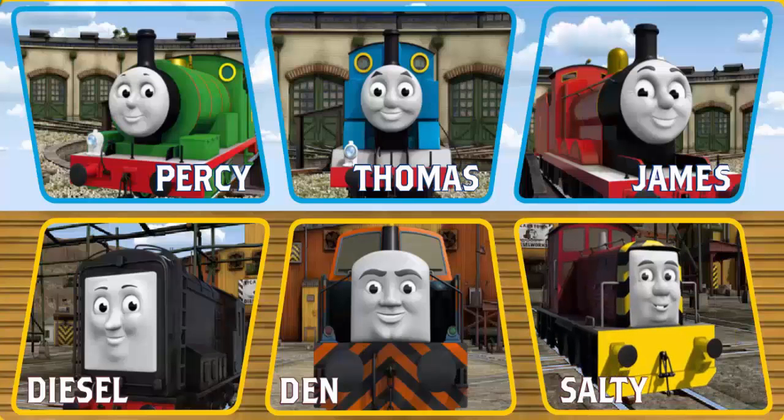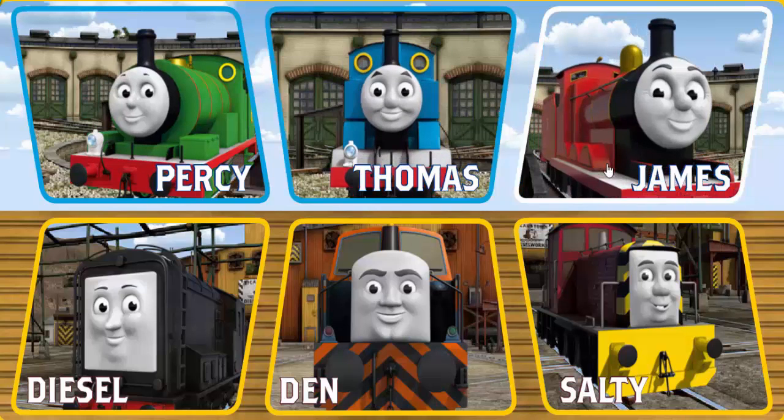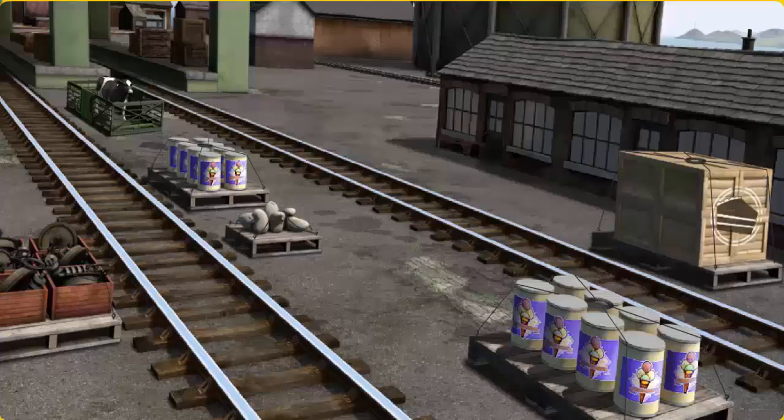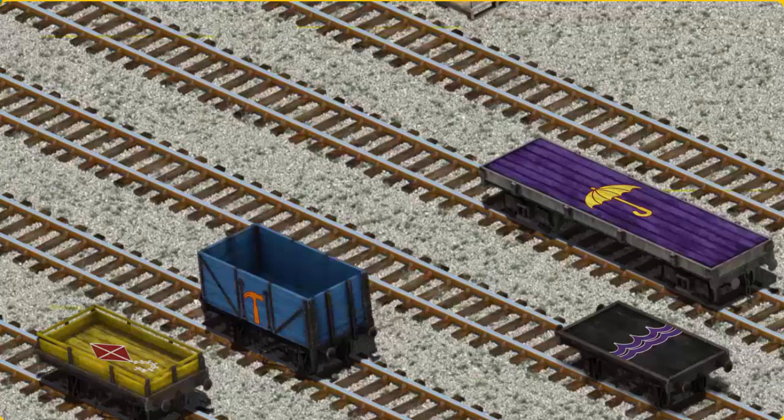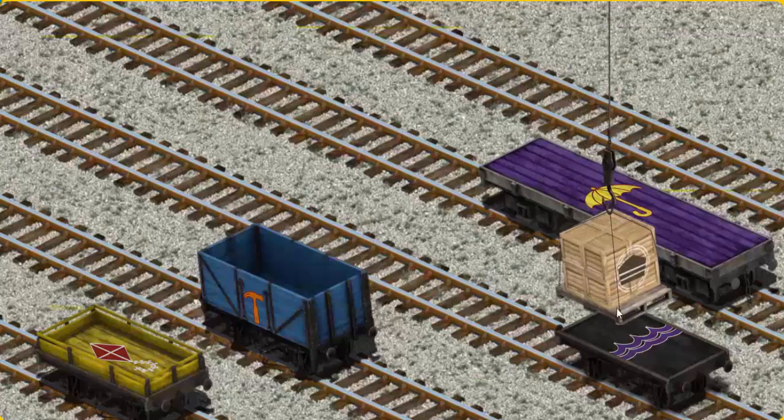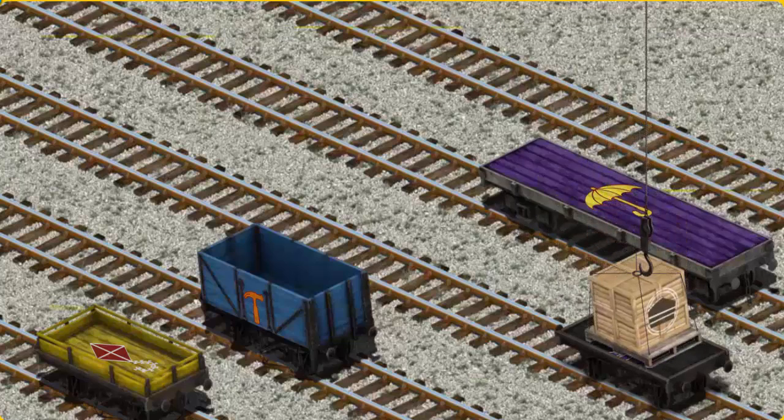It's a busy day at Brendam Docks. Thomas and his friends have many deliveries to make. Choose who will make the next delivery. James. James must deliver the crates of cake to Knapford Station. Help Cranky find the crates. That's it! Let's lift and load. Now the cargo must be loaded. Help Cranky find the black flatbed with the purple waves. That's it!